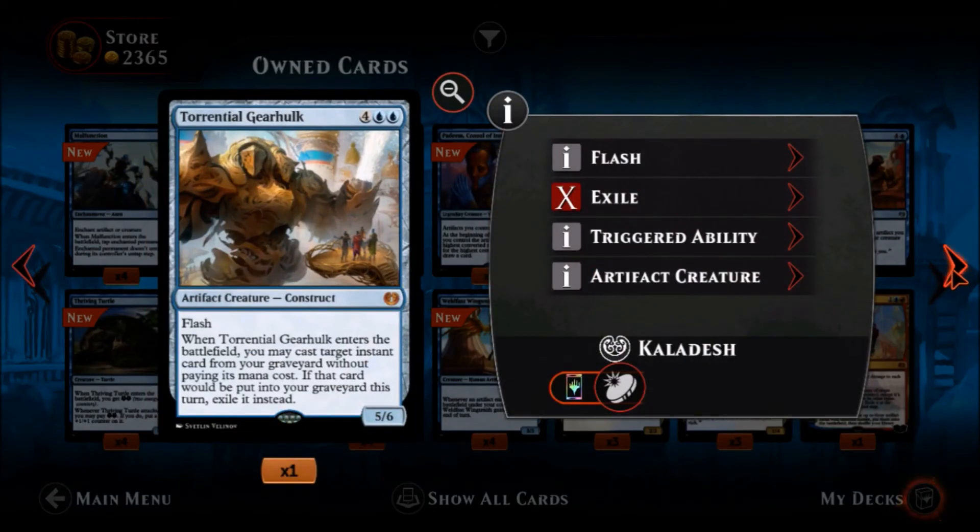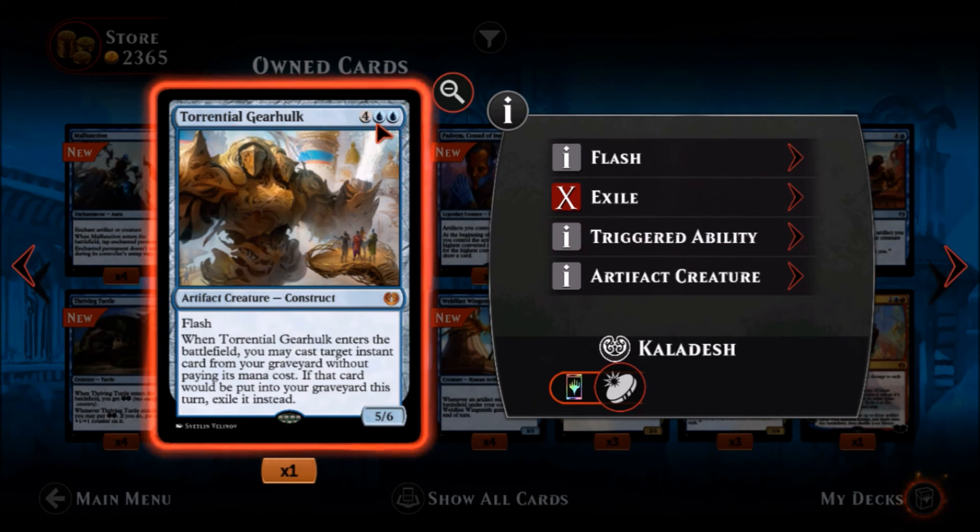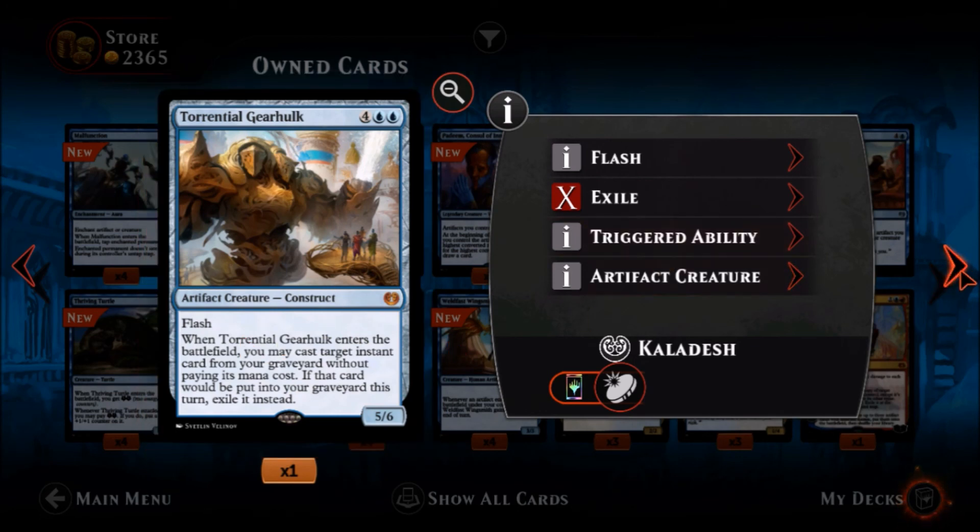Torrential Gearhulk — two blue four colorless, a mythic rare Construct. Holy crap, he's a five-six with flash — bring him in at the end of your opponent's turn. When Torrential Gearhulk enters the battlefield, you may cast a target instant card from your graveyard without paying its mana cost. If that card would be put into the graveyard this turn, exile it instead. This guy is freaking awesome — another great blue creature big bomb. Five-six with flash and you get a free instant from your graveyard. No real downsides other than the high cost. This would go great in a control deck.